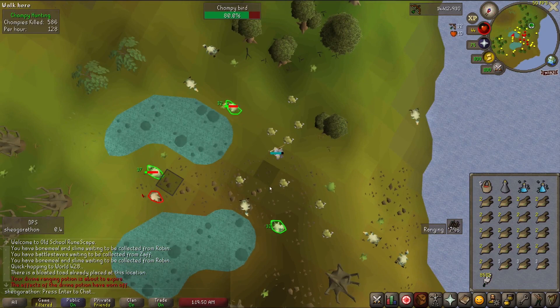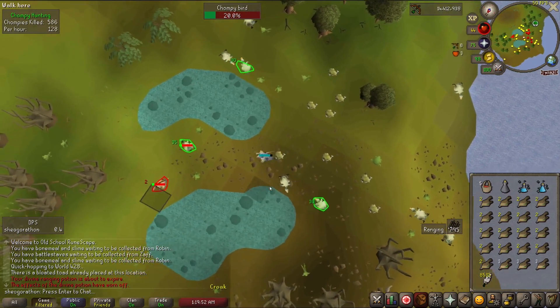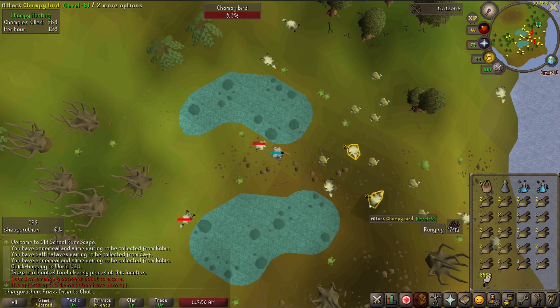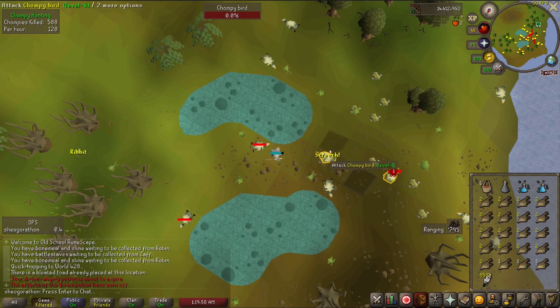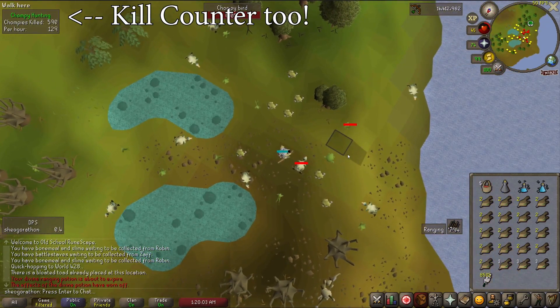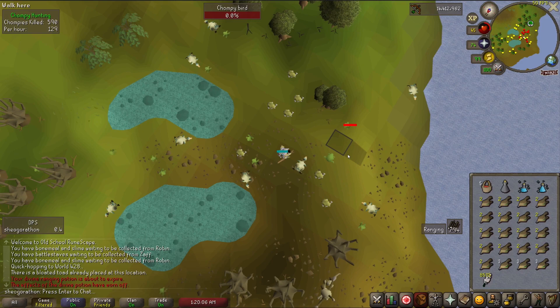The Chompy plugin is extremely helpful for hunting chompies. It not only adds an outline around chompies that fly in, it also adds a 60-second timer overlay over each chompy. Chompies fly away after 60 seconds exactly, so this timer can really help in prioritizing which chompies to take down. This isn't one you'll use every day, but if you hit up chompies at any point, this plugin is a huge help.